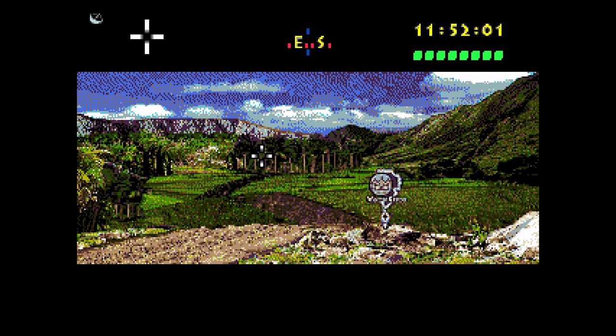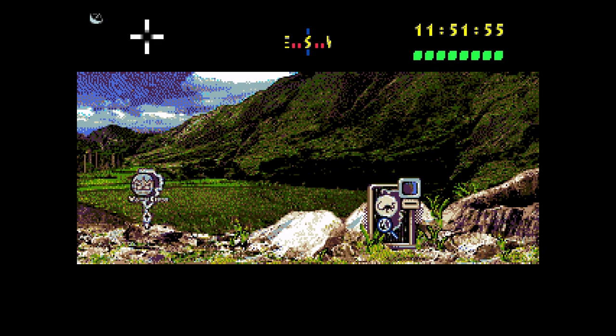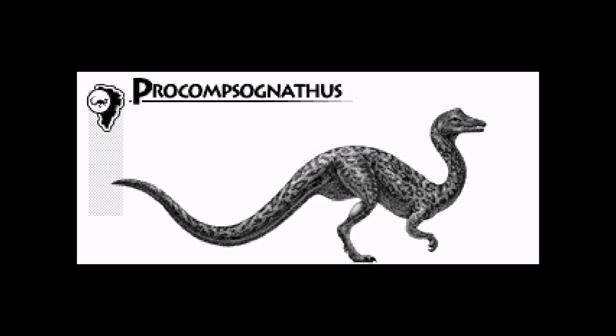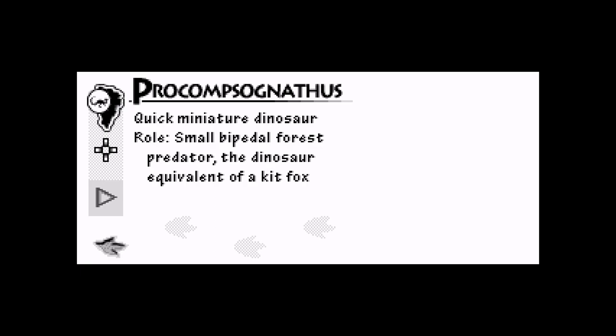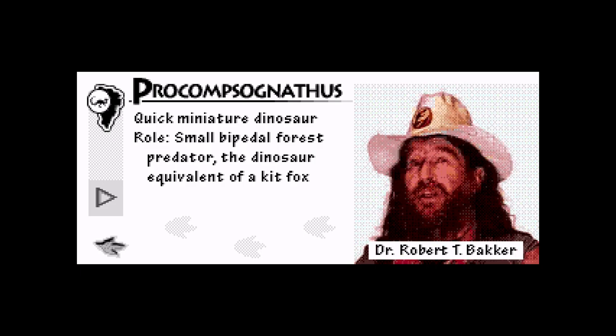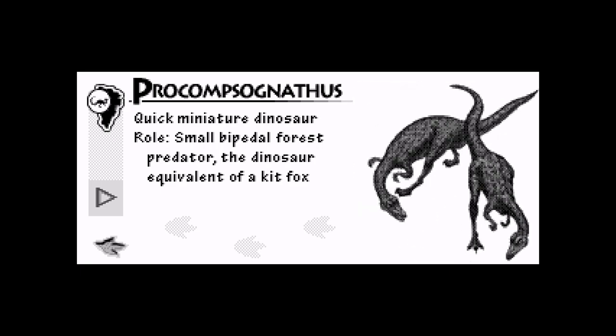I think that says Visitor Center, so we can go this way. We also have — maybe Compy? It'll tell us. Pro-Compsognathus — the correct species name for Jurassic Park in the novel. Quick miniature dinosaur. Small bipedal forest predator, the dinosaur equivalent of a kit fox. Compy is one of the all-time smallest dinosaurs, about the size of a coyote, 10 pounds. Fossil footprints show that Compis traveled in big packs of up to a dozen or more.